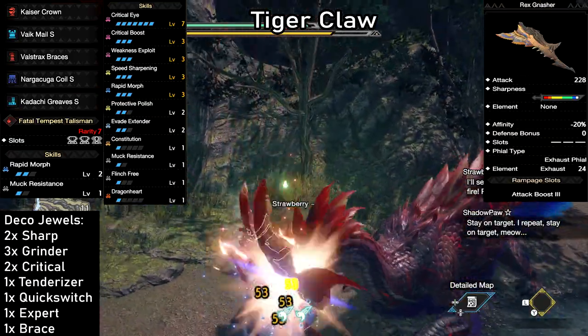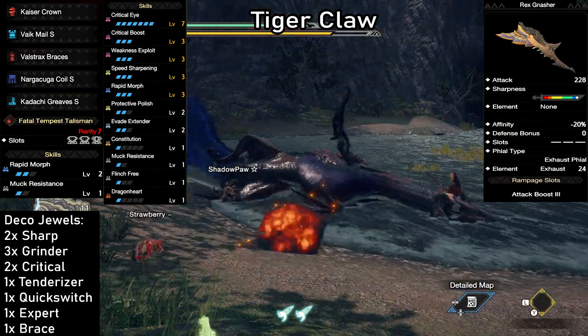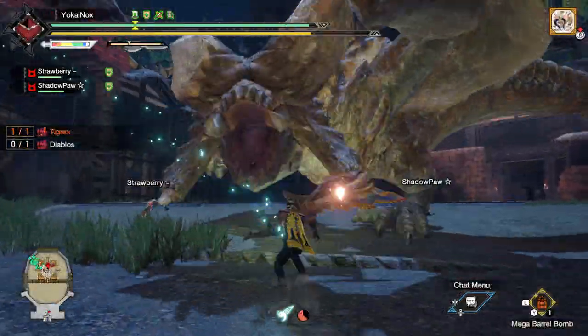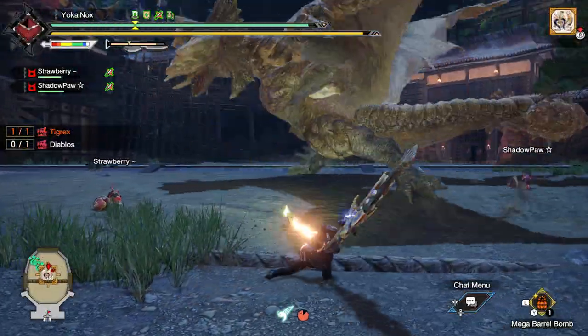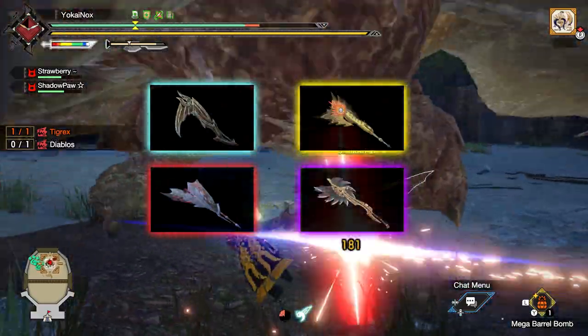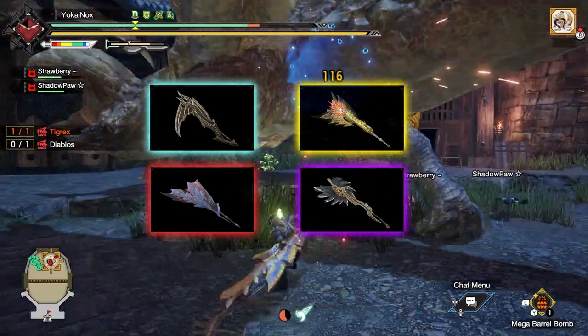Remember to bring a Fighter Palico if you want to boost your affinity by an extra 30%. If you haven't seen the Longsword and Hammer build videos on the channel yet, I highly recommend giving them a watch — you might find something you like. There are so many more great Switch Axes, like the Nargacuga, the Daora, the Vile Strex, or the Narwa Switch Axe for example — so many that it might call for a second video.